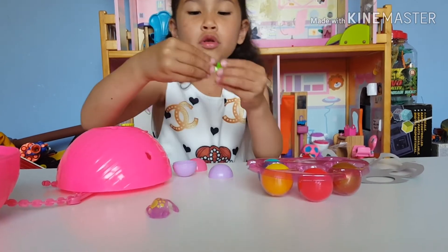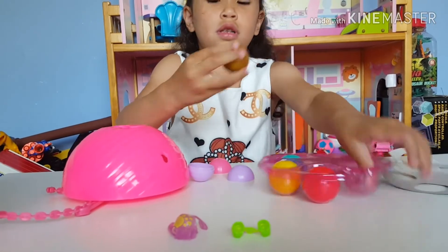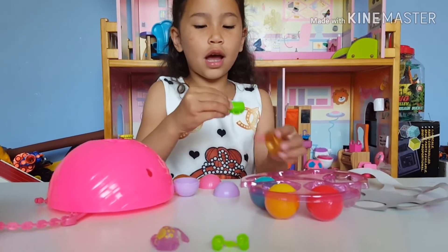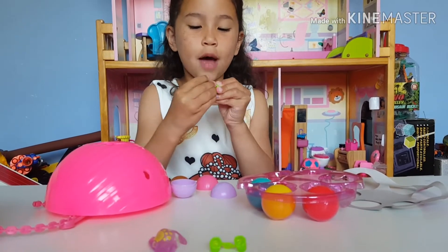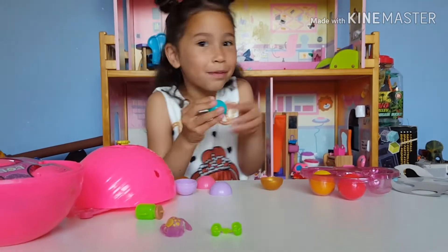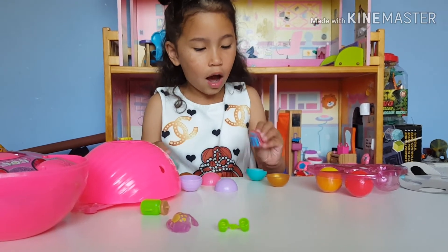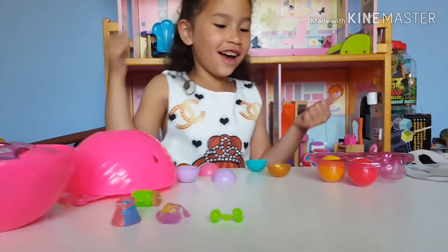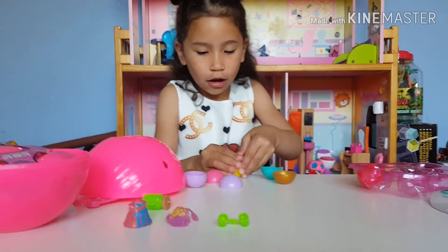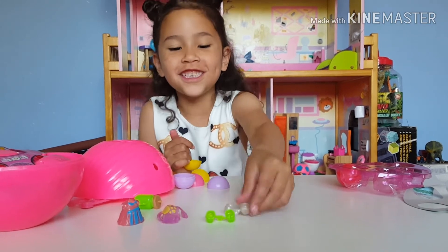We got some little shoes — I think these are the shoes for the stand. Now let's pop out the gold ball. I'm gonna crack it — yay, I cracked it! We have a green sippy cup. This is LOL Surprise Big Surprise because it's so big. Pop out another outfit. I think it's easier if you just put it on the table. More shoes!